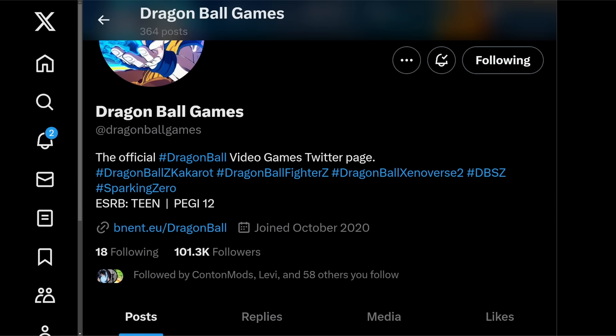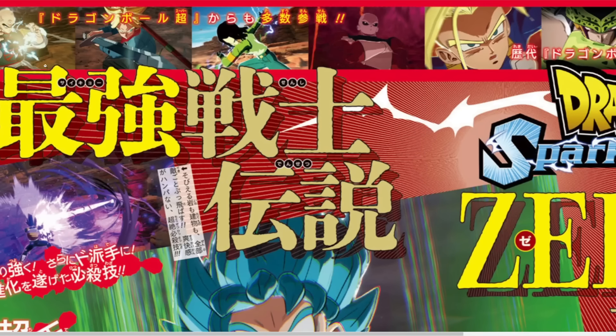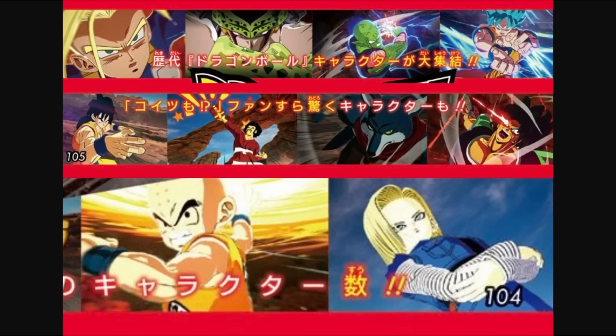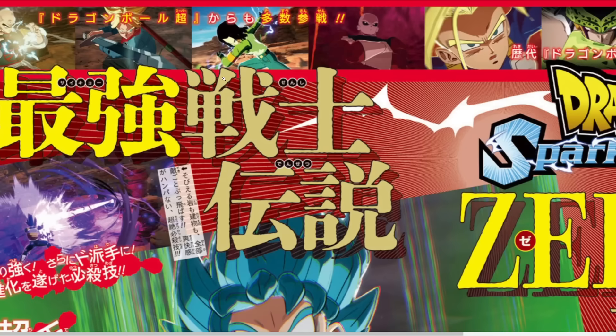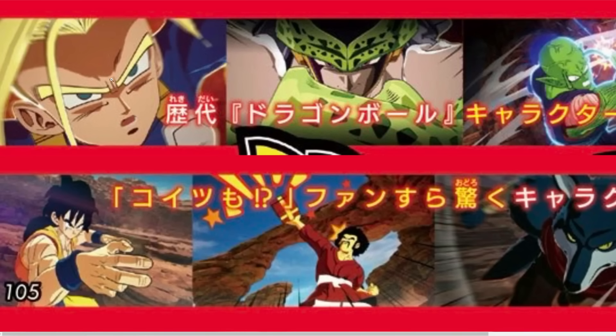We have the full scan here. I went ahead and Google translated it and we'll get to that after we break down every single image. This page has all the new ones and the other has every screenshot we've seen already. Top left we have Super Saiyan Trunks in his Super Saiyan form utilizing what I think is the Heat Dome Attack — that cinematic is going to go crazy.